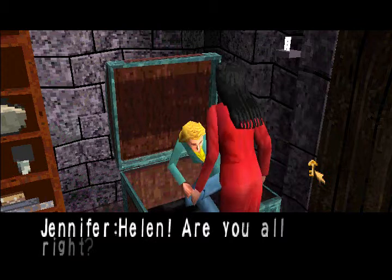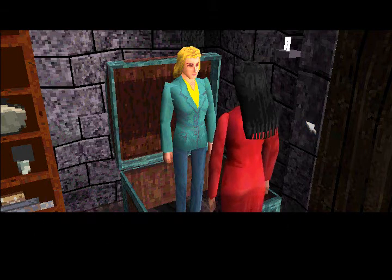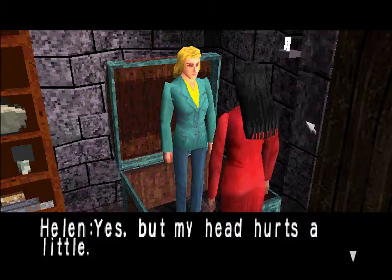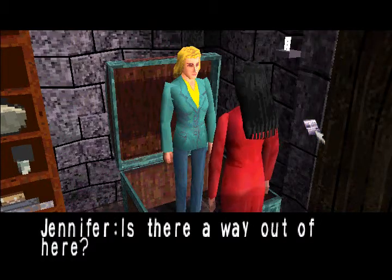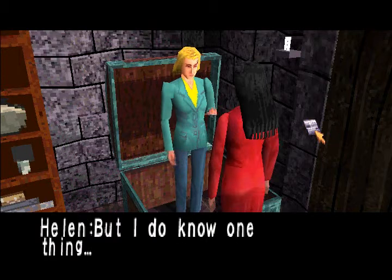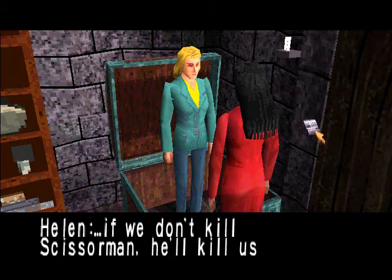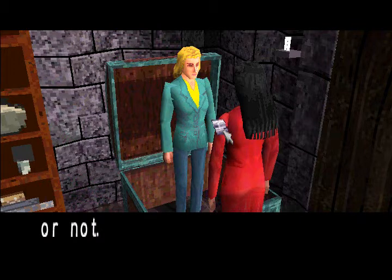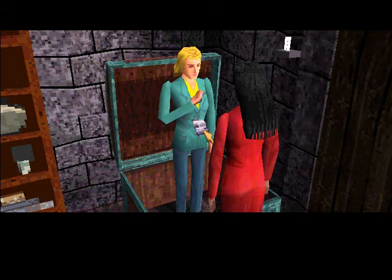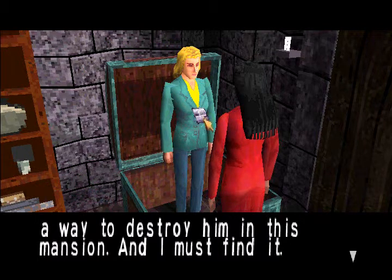Oh my god, it's Helen! Let's keep talking to Helen. I'm going to show her the foreign note, see if she can decipher it. Is there a way out of here? I don't know. But I do know one thing — if we don't kill Scissorman, he'll kill us whether we get out of here or not. No shit. Jennifer, there must be a way to destroy him in this mansion, and I must find it.